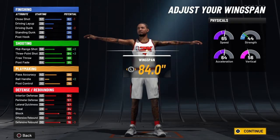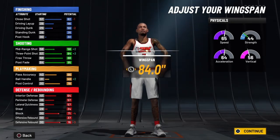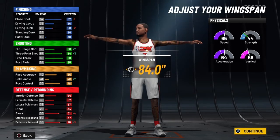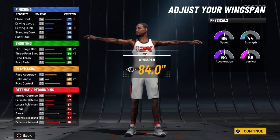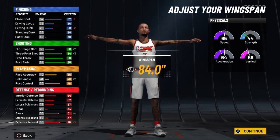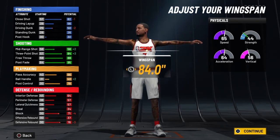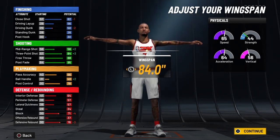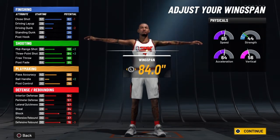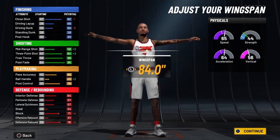We're going to use the spot-up takeover, so you're going to get a 10-boost to shooting and a 5-boost to physicals. At 99 overall, you'll have a close shot of 86, driving layup of 60, driving dunk of 54, a mid-range of 62 — and with the spot-up takeover that'll be a 72. Three-point shot is 88, and with the spot-up takeover that becomes 98. Free throw is 92, and you'll have a fadeaway of 99. Pass accuracy will be 70, ball handle 44, and post control 82 — that 82 post control gives you the footwork for your fadeaway jumper and up-and-under fakes in the paint.